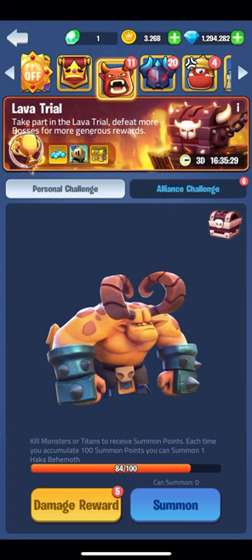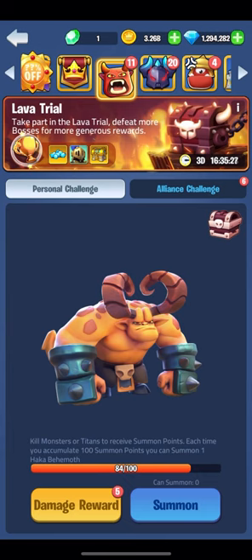Onto the lava trial — by beating monsters you will gain points. After reaching 100 points you can summon a haka behemoth. Killing this will reward you with a free pick, just another thing I check daily to see if I have any for some more free rewards.